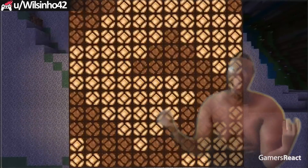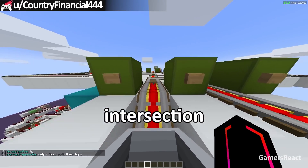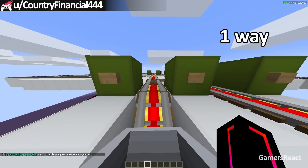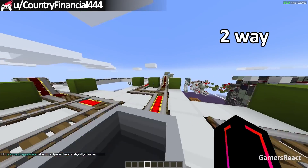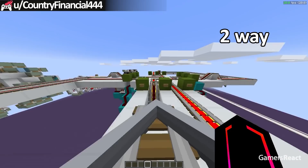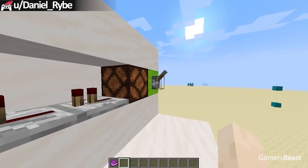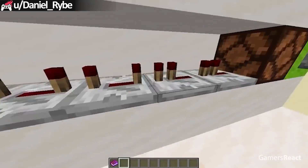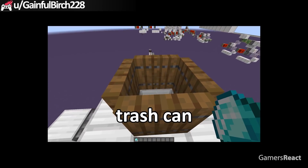Fantastic — this looks so cool! Here's a four-way rail intersection. This door only opens if the combination is correct. Yes! Check out this redstone trash can.